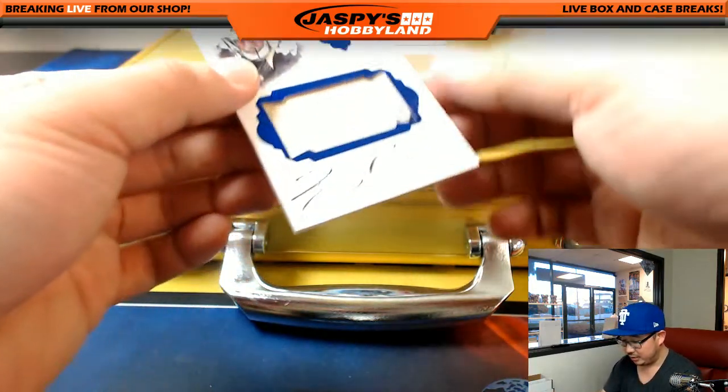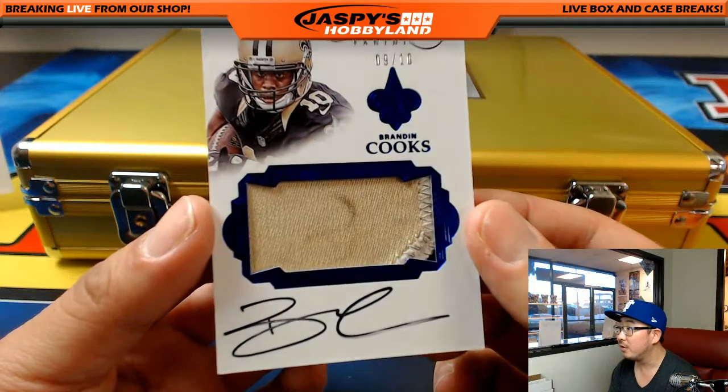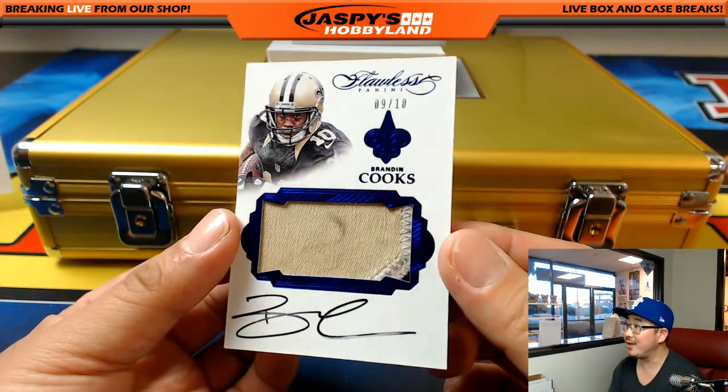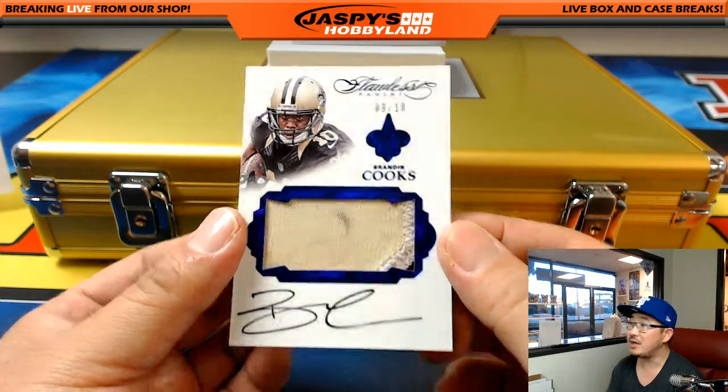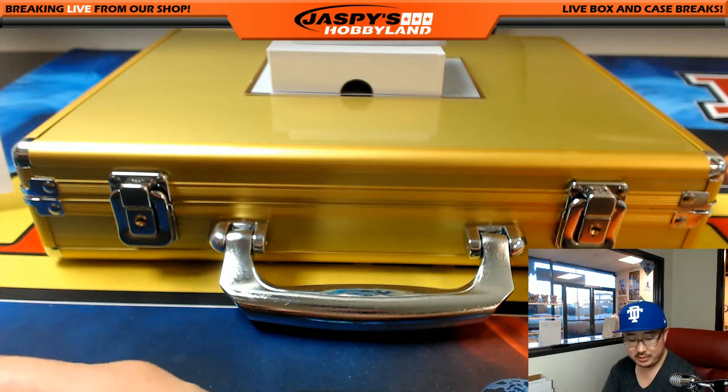Next one is a dual relic for the Niners — Steve Young and Jerry Rice. I've heard of those guys — seven out of ten. Nice one for Michael Van Wye in the San Francisco 49ers. Nine out of ten jersey auto — Brandon Cooks. Got a little bit of turf or dirt on the stitching there. Great looking patch and nice auto for Brandon Cooks and the Saints — that'll be Aaron Oba.